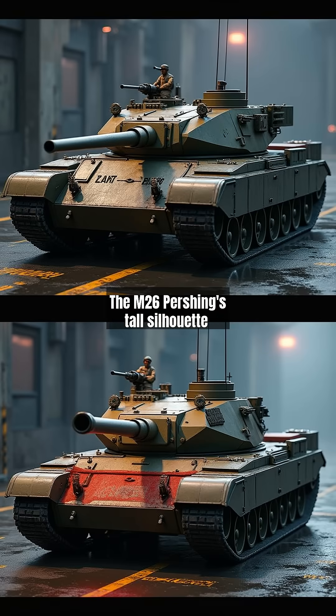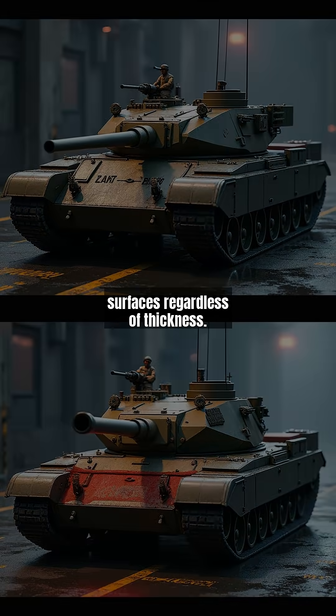The M26 Pershing's tall silhouette exposes its lower plate, while the Type 5 Heavy's flat 260mm armor lacks angling. American mediums rely on gun depression, creating shots at their thin turret roofs when hull-down. Japanese superheavies sacrifice mobility for armor, but gold ammunition penetrates their flat surfaces regardless of thickness.